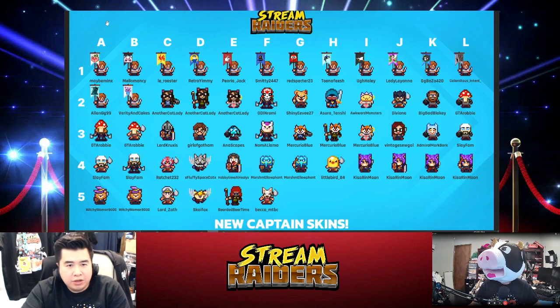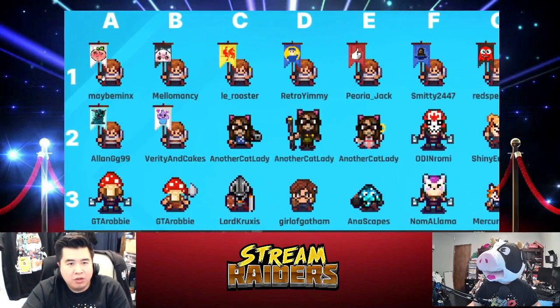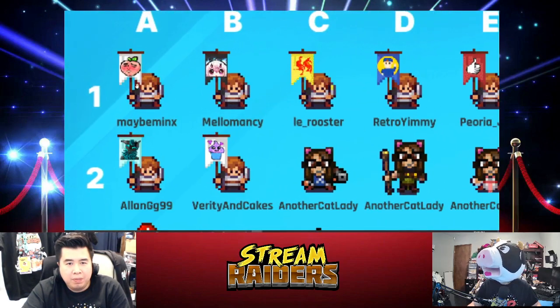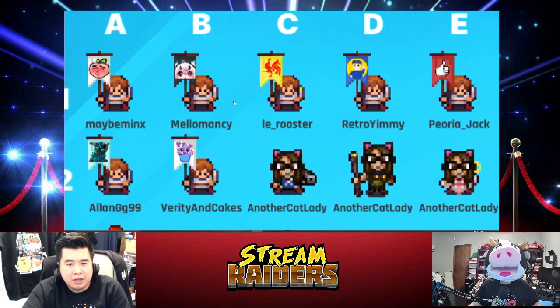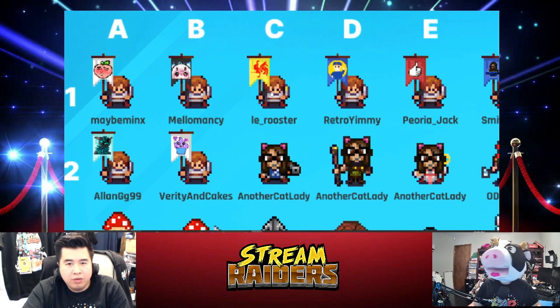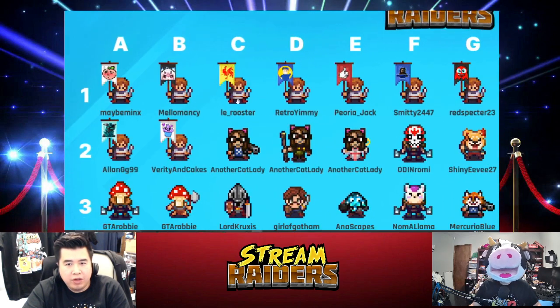I'm going to start with the first one. This peach emote is pretty cute. I like how they chose a white background — that's really smart, it highlights the little peach sad face really well. I think this is Melomancy — he's got a really cool emoji as well. And LaRooster has a pretty cool flag too.